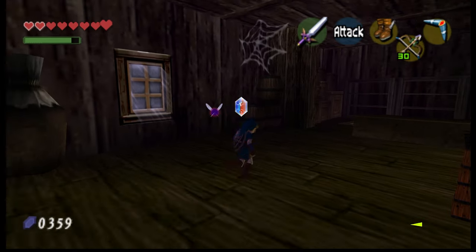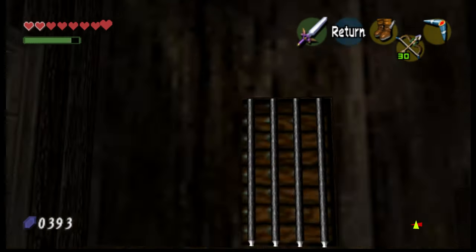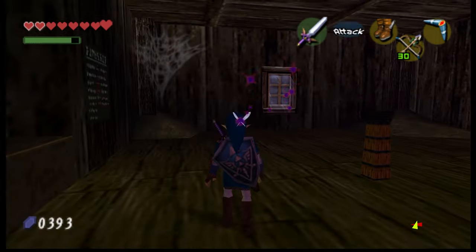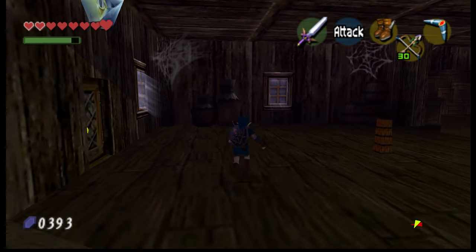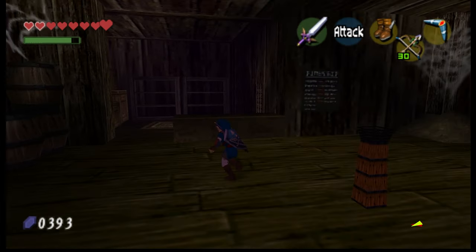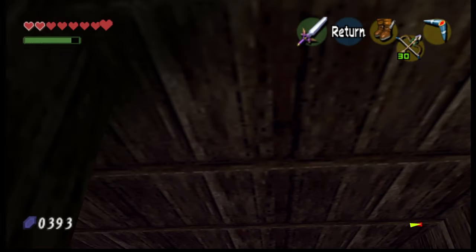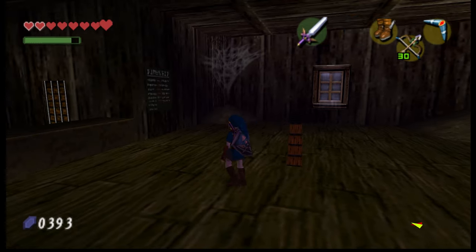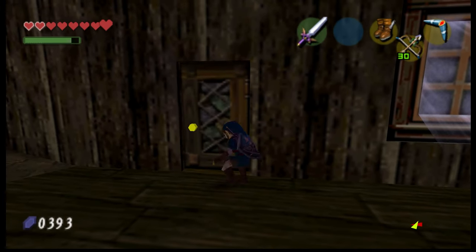I hear a scritchy-scratchy somewhere. Bats! So how do we light this torch? Doesn't seem to be anything else we can do in here without being able to melt that eye with the torch, which probably unlocks that door. Let's remember that and come back.